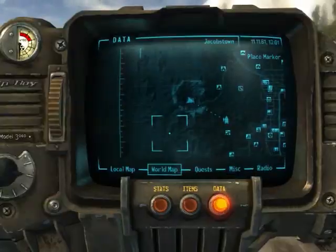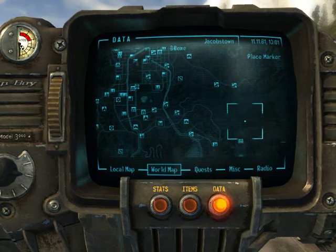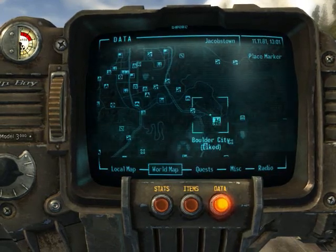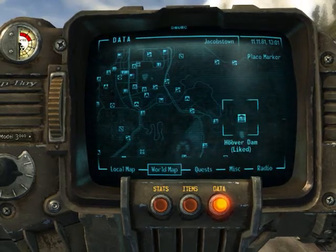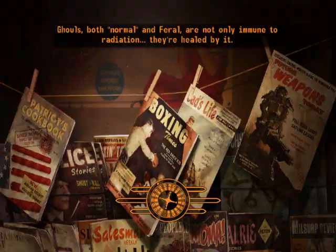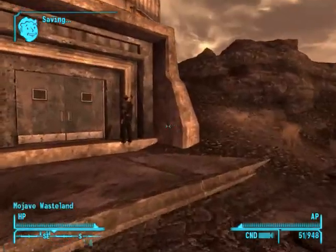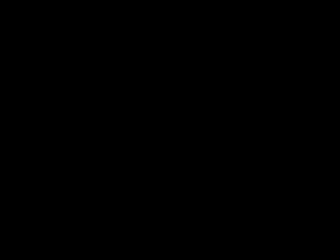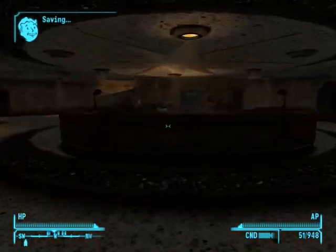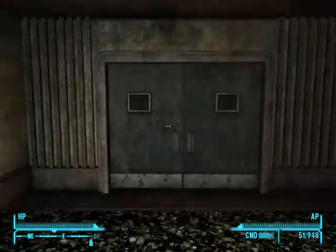I believe we only have two more to go. From here, we're going to be heading to the Hoover Dam — you can see Boulder City and the 188 Trading Post nearby. This one, you're just going to be heading to the visitor center. It's just like Jacobstown — it's going to be right in front of you. Grab that and get out.